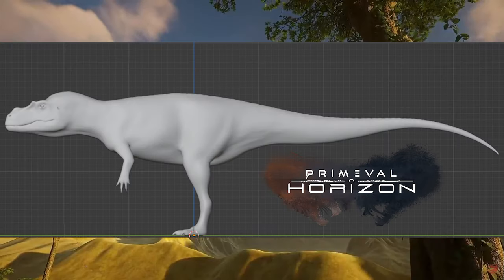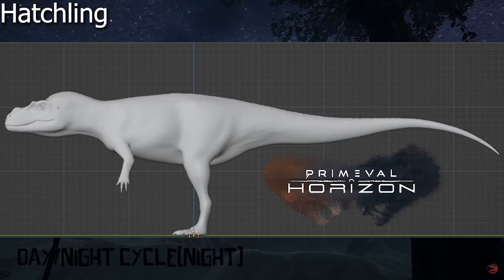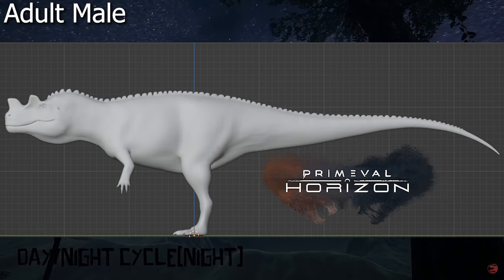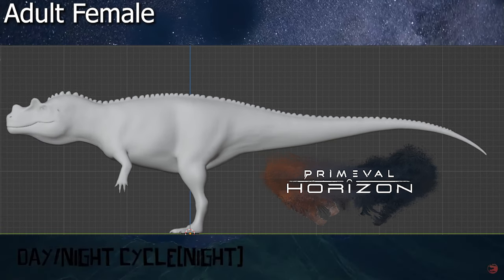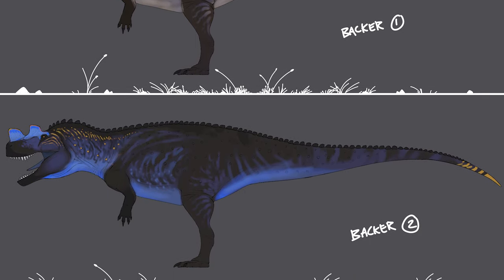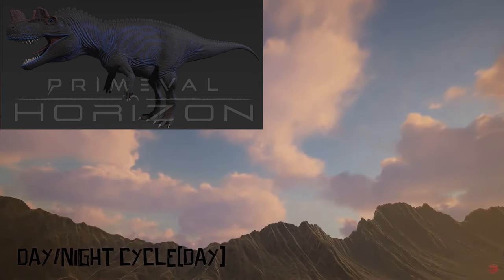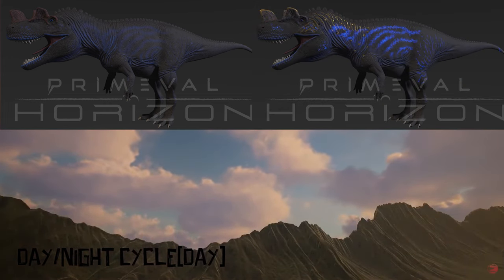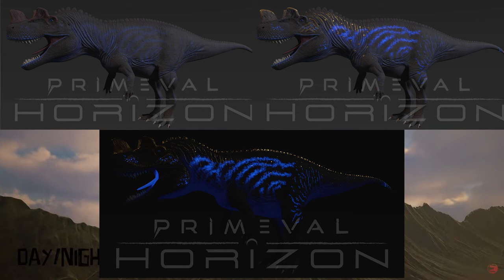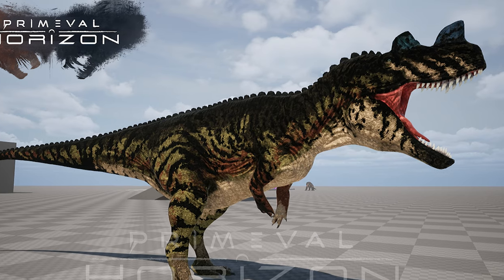Ceratosaurus is also one of the first playables to get multiple models for different growth stages — we have a hatchling model, juvenile model, adult male model, adult female model, and an adult male with no osteoderms. We also got rendered versions of the backer skin with a couple of variations. If you like this skin you still have some time to get it, though just a reminder that it does glow in the dark.